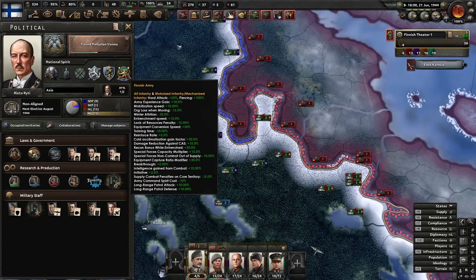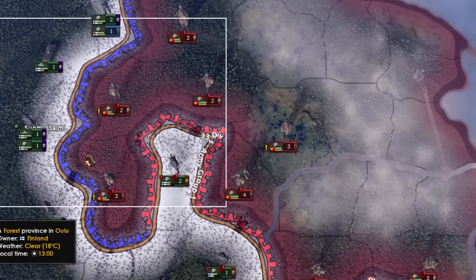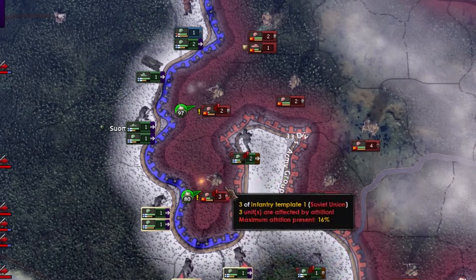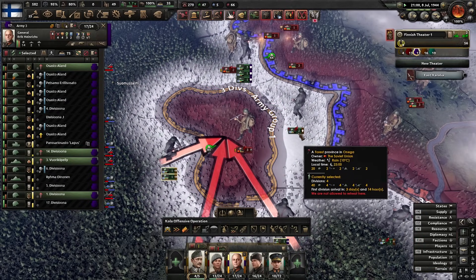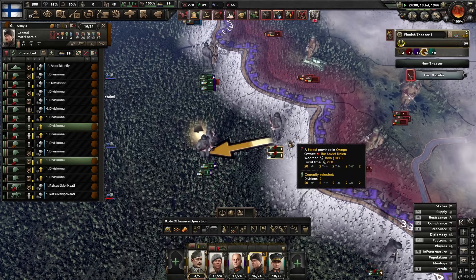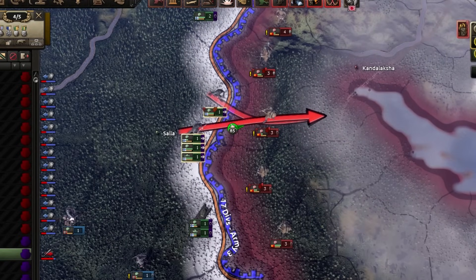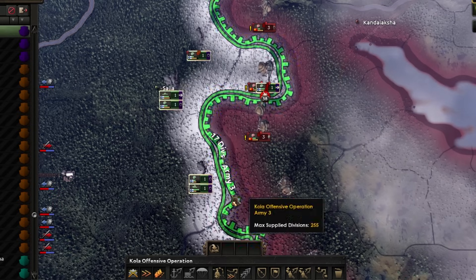They've pushed me a couple of tiles but I reckon I can push them back — they've got no supply. And there it is: a nice little pocket of three Soviet troops. They just melted away. Every Soviet defeated is one they have to replace. Let's see if we can cut through here as well with no supply whatsoever.